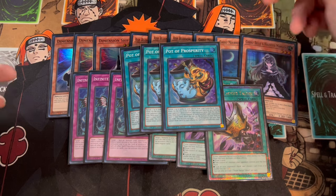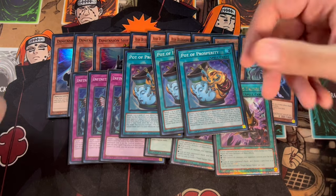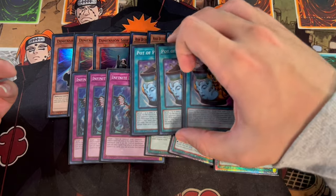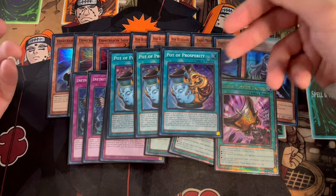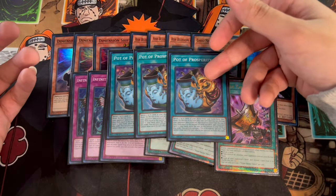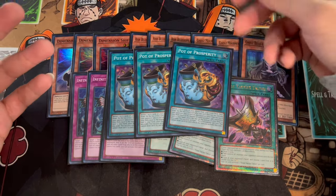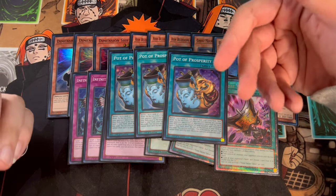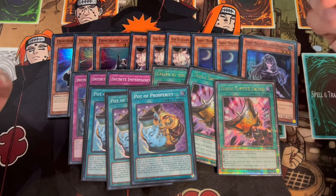We're also playing three Pot of Prosperity. It's really powerful in this deck, but one thing I noticed is you have to be careful when you're playing the Heat Soul engine and Prosperity together. If you Prosperity away the Heat Soul engine, you can't use it. And if you don't Prosperity away the Heat Soul engine, you're kind of stuck because the Heat Soul engine is quite large. So when you open Prosperity, you have to decide what line you want to go for and make sure you know what you're doing so you can manage your resources. But other than that, this deck is really consistent.